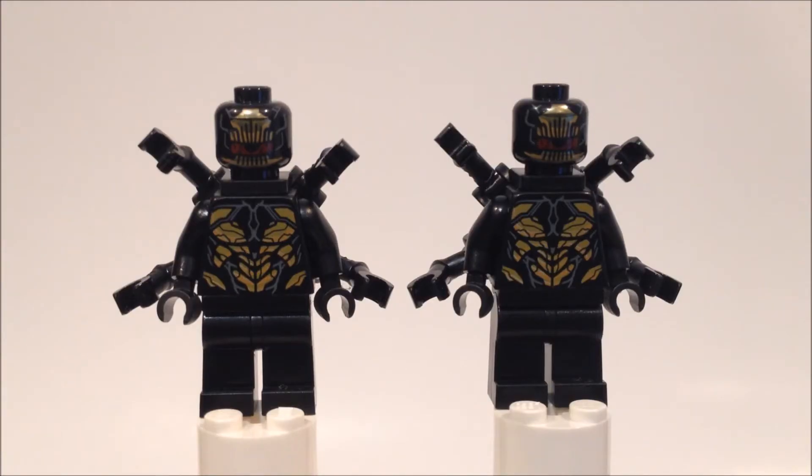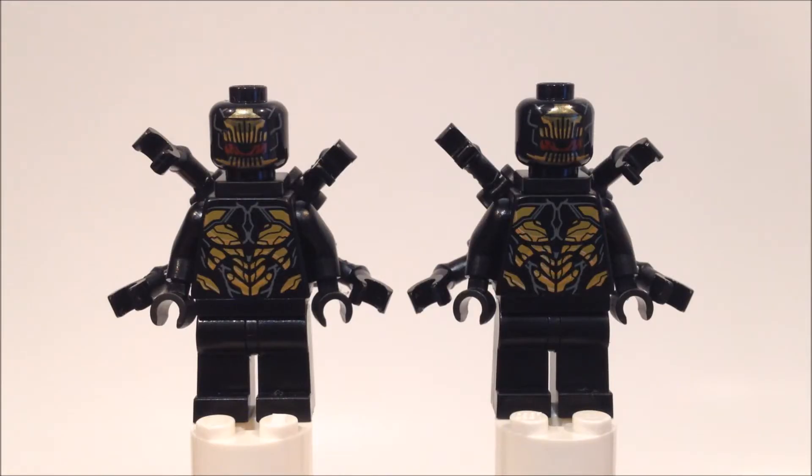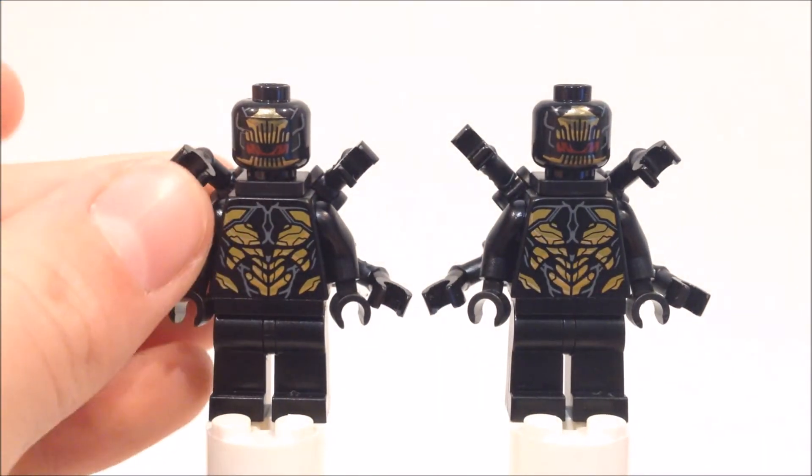The Outriders have great detailed printing, and once again use that new neck bracket to attach four more arms. Their six arms are sort of awkward, as two of them hinge up and down, and four of them hinge toward their torso.